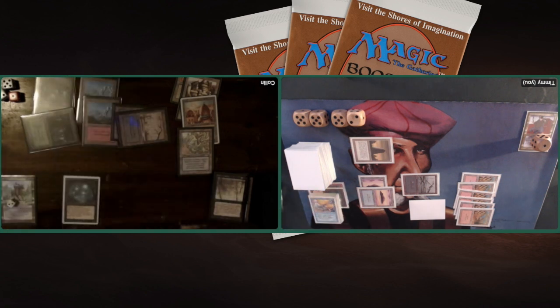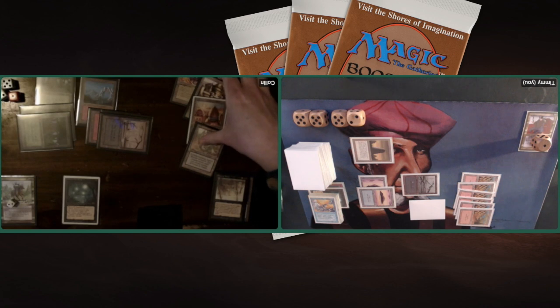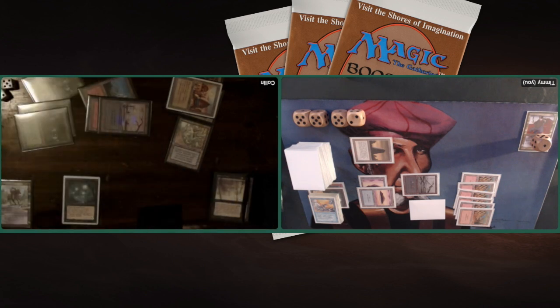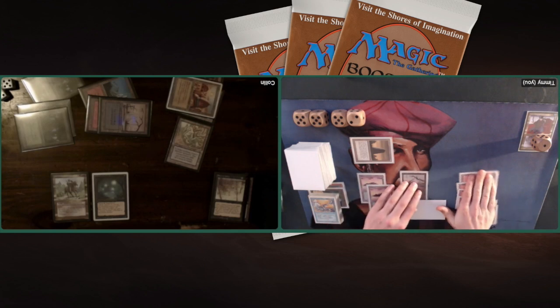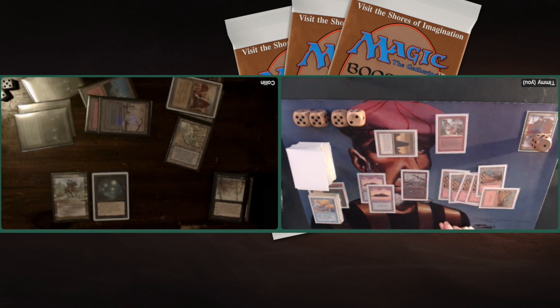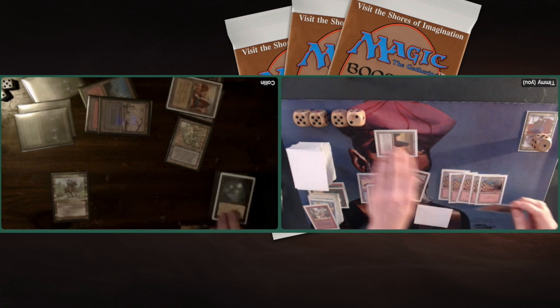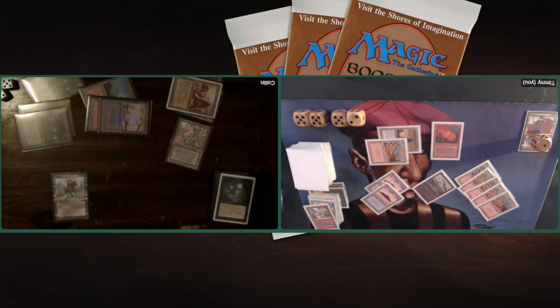He takes 5 damage but takes care of 2 of my creatures — basically all of my creatures. I mean, he's on 8 but who cares? Everything's open. He can start recasting his Oakenshield and rebuilding his army. He needs enough mana — taking another damage, going to 7 — recasting his Adun Oakenshield. That means he can start getting back his Vaevictus Asmadi and all this scary stuff. He can get back his Bull Lightning. Look at this — Irrbind on the Will-o'-the-Wisp, killing the Willow because he doesn't have any mana to regenerate it.